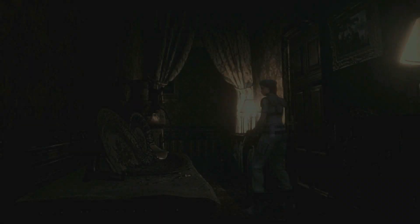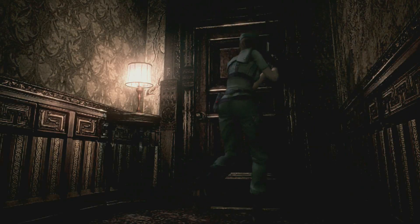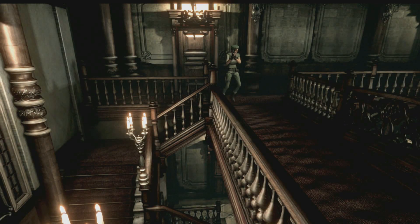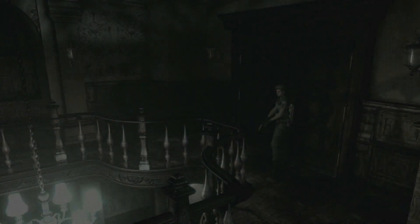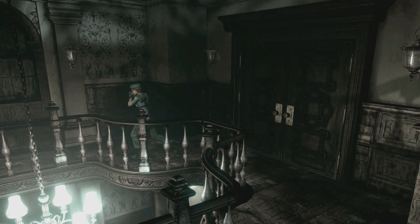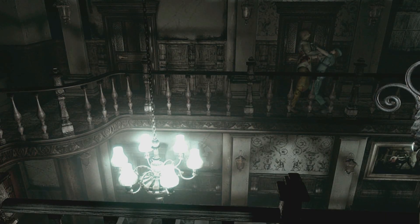We need to save this guy, and if you save him you can get a unique shotgun. It's really easy to save him — all we have to do is go to the other storage room. We just need to make our way over there, go through this door, and there's a door that will lead back to that area. We're gonna go grab the serum, save Richard, and then investigate that room because there's an item there.